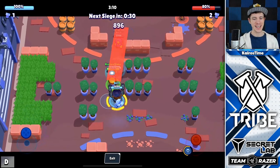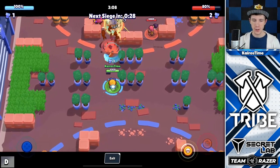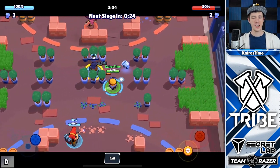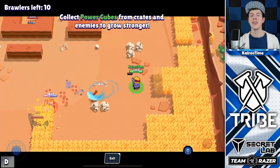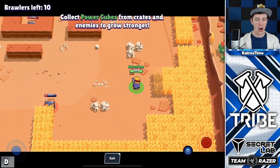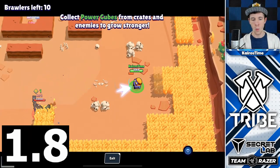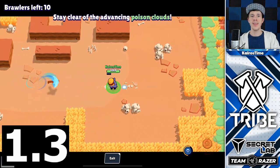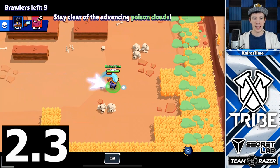Carl only has one ammo, but it is instantly refilled the second that it returns to Carl. Carl is very vulnerable to enemy players when his pickaxe is out and flying around, so that is definitely something to consider. Carl has a normal reload speed of 1.9 seconds. If you run away from your attack after throwing it, that actually increases the time for the pickaxe to return, slowing down his reload speed to 2.3 seconds.